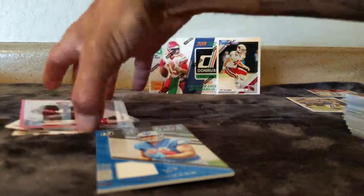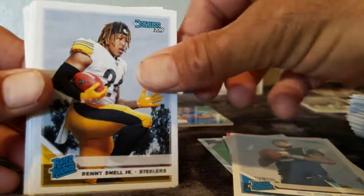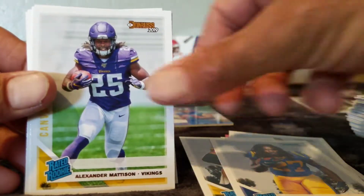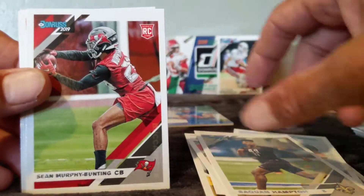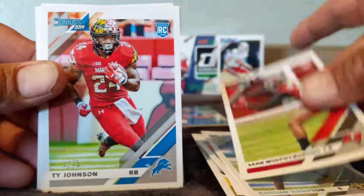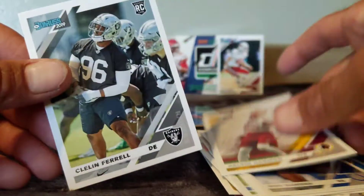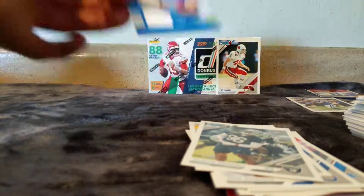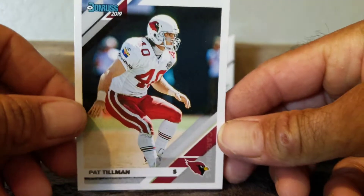Let's do the little rookie haul. Boykin, Justice Hill, another Miles Boykin, Will Greer, Benny Snell Jr., Darrell Henderson, Alexander Madison, Travion Williams, Saquon Hampton, Sean Murphy-Bunting, Ty Johnson, Ben Banogu, Kelvin Harmon, and Cullen Farrell. And my favorite card out of the whole thing is this Pat Tillman.